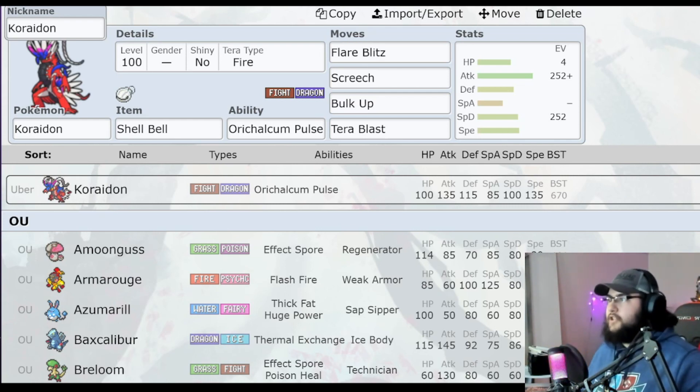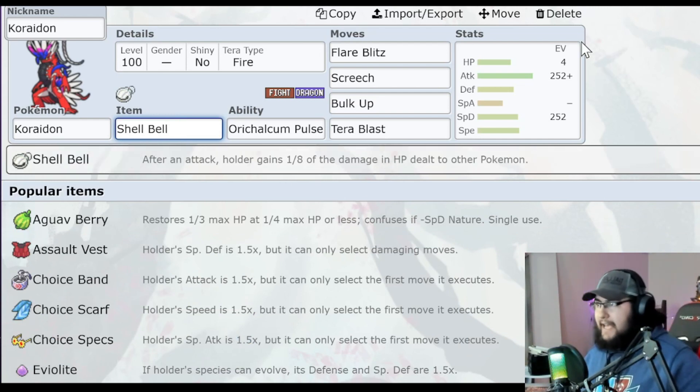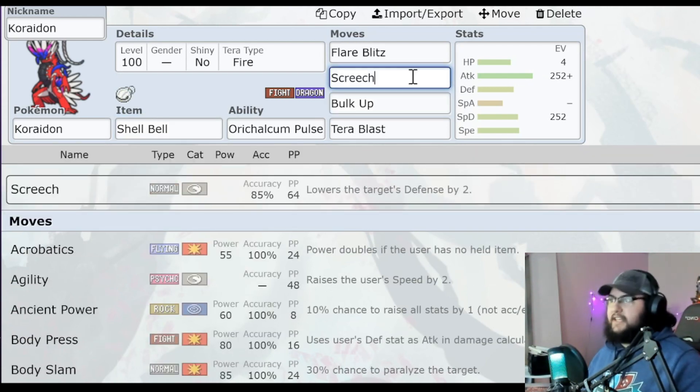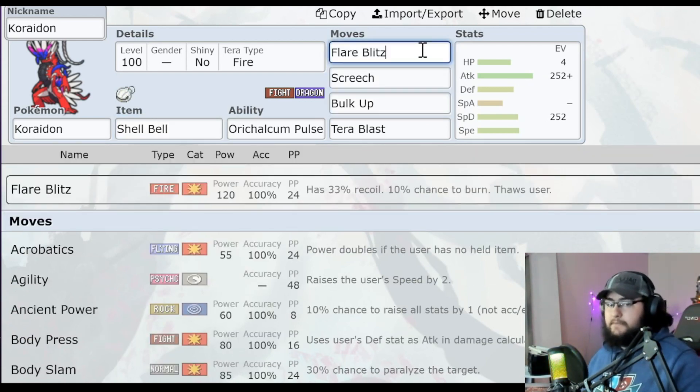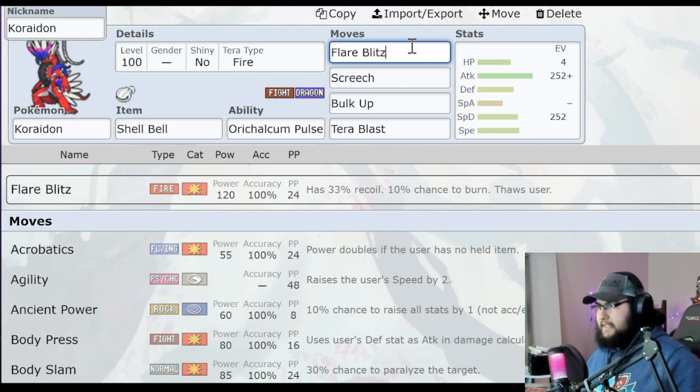As you can see, it has the Shell Bell item, which restores an eighth of the damage dealt whenever Koraidon attacks. The strategy is pretty much the Miraidon strat for Decidueye — you use Bulk Up, you use Screech, and then you use Flare Blitz until you can Terastalize. Once you Terastalize, you use Tera Blast, because then you're not going to be taking recoil damage from Flare Blitz.